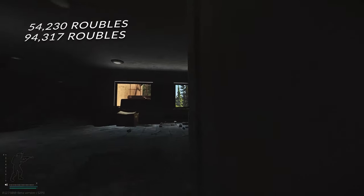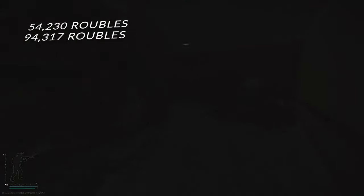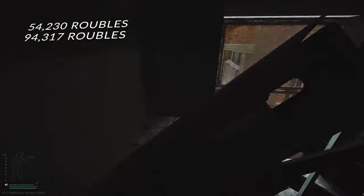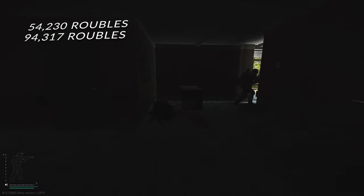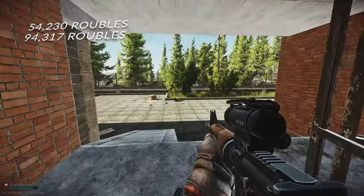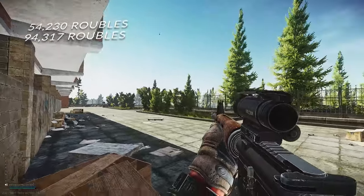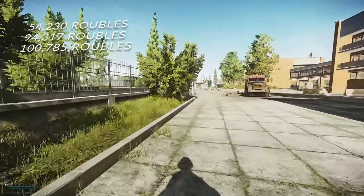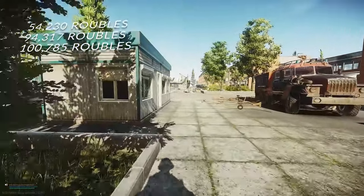In the shower room of the next run we found another Zagustin injector and another Serv-12 in the shower itself. Outside the room on the trolley there was a morphine again, and inside the pink suitcase we found a piece of fleece. The PC had a CPU in it. Combining this with the loose medical items it was a pretty decent run, totaling 100,785 rubles.